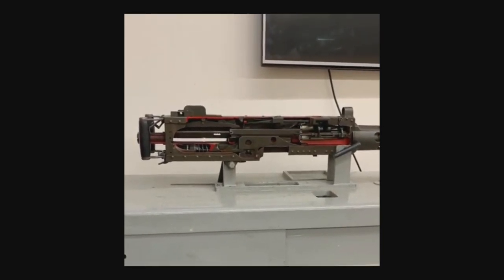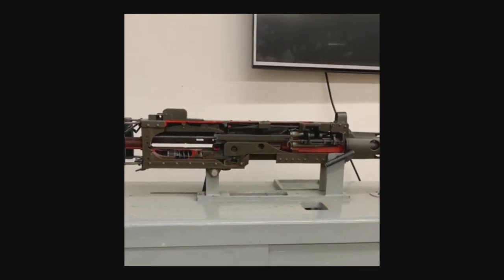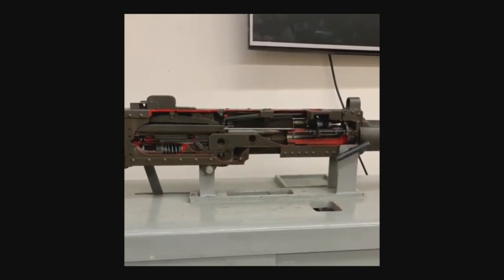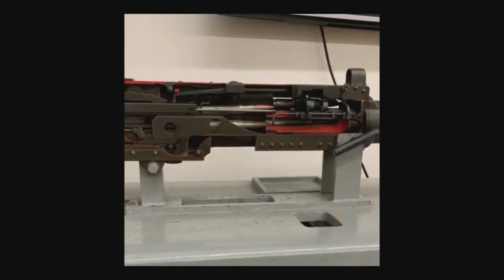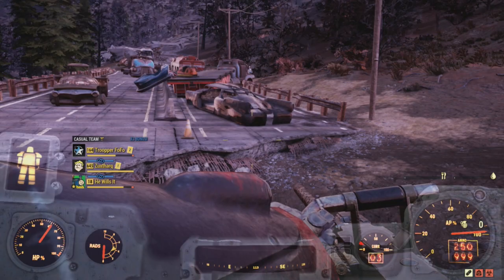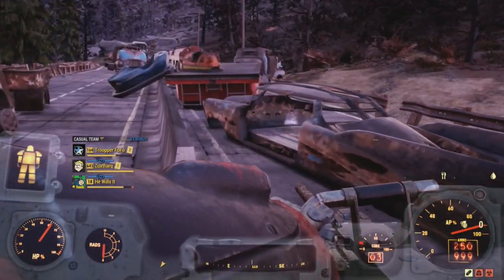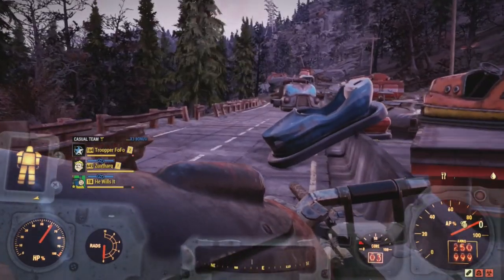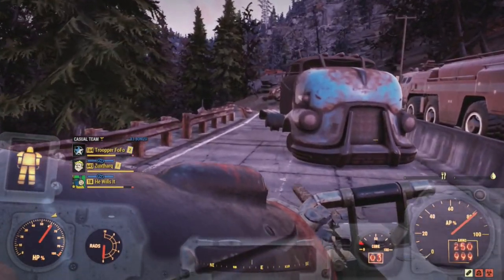The M2 Browning functions on the basis of short recoil — no fancy pistons in here. In short recoil, the barrel moves backwards, but not all the way like in a long recoil gun. This pushes the bolt backwards. The bolt then goes forward, picks up a round, loads it into the chamber, and repeat until you let go of the trigger. Simple and robust — that's why the M2 Browning is still in service to this day. Because it just works.